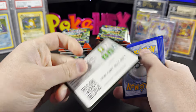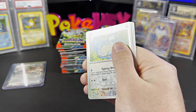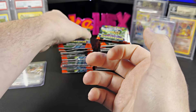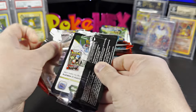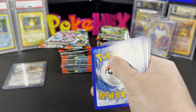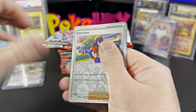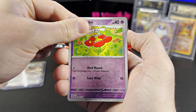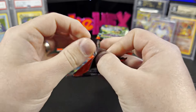Hopefully this set is a little more forgiving than the last two modern sets we just opened up in Temporal Forces and Paradox Rift. Those sets are very unforgiving, but I've heard that the rates are just as bad. But if we get some nice pulls and it's not impossible to get all the pulls in this set, then I'll be happy. Regardless, there are some beautiful artworks in this set.